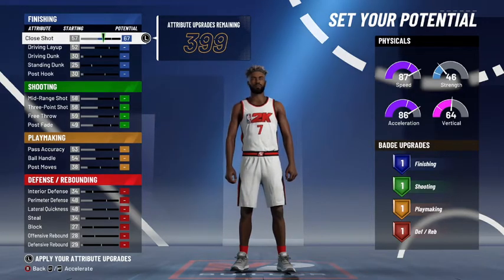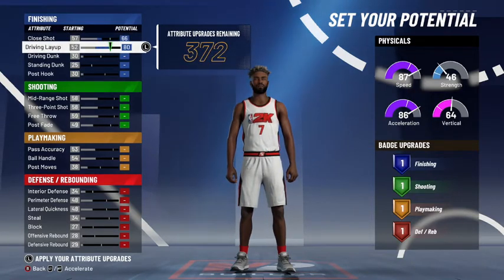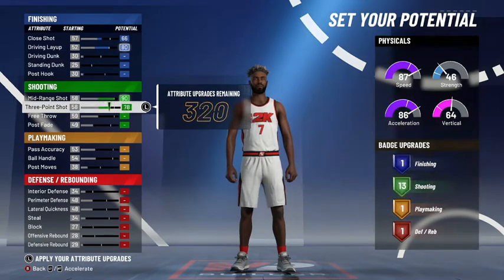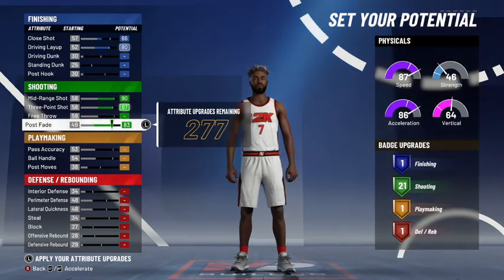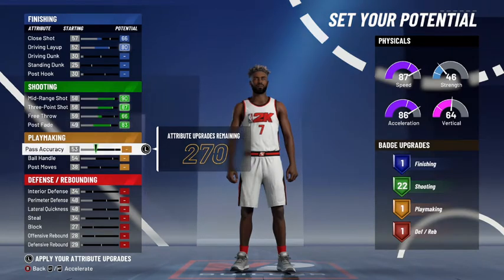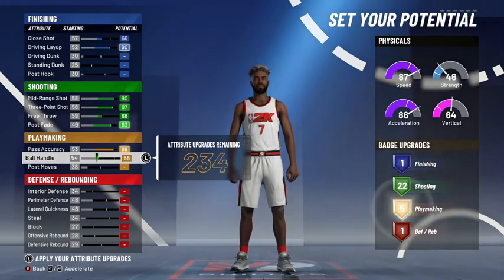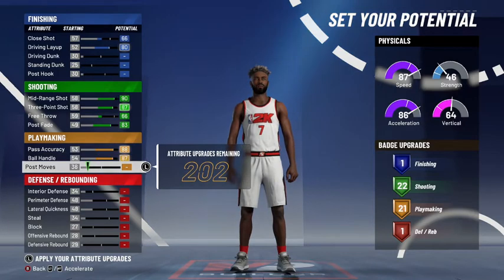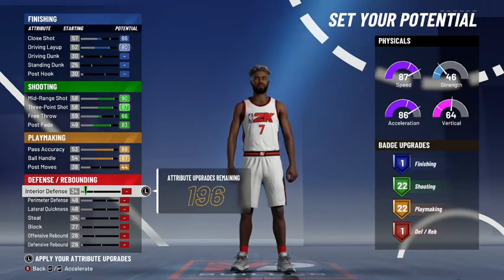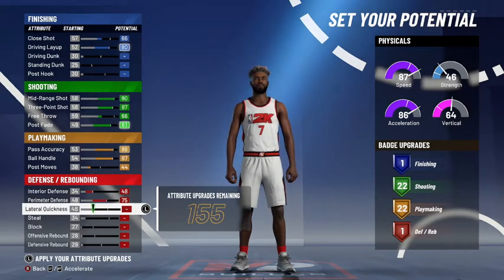For the attributes, go up to a 66 close shot and max out driving layup so you're not weak in the paint. Max out mid range, max out three point, max out close fade, and then on free throw go up until you get to 22, so you get a 66 free throw. Pass accuracy all the way up, ball handle all the way up, and then post moves go up until you get 22 playmaking — that puts you at 44 post moves. Then just max out all the defense.